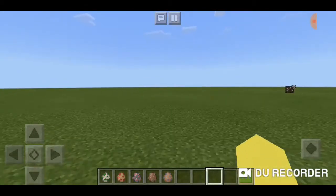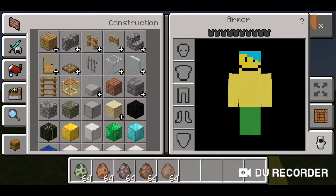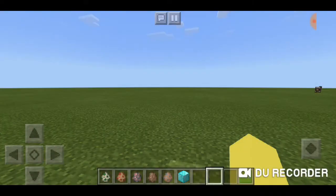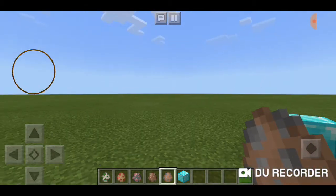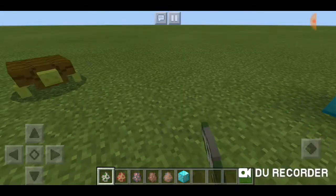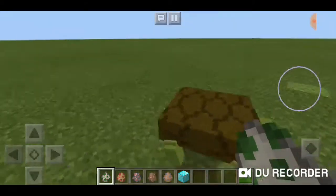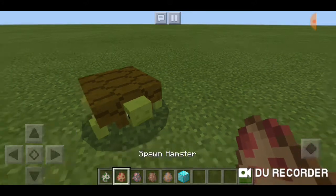I spawned a hamster earlier and he looked adorable — I would love to have these in vanilla Minecraft. Coming up first is the tortoise. We already have turtles in Minecraft, but the tortoise looks very green with an amazing brown shell.